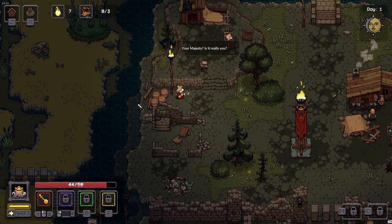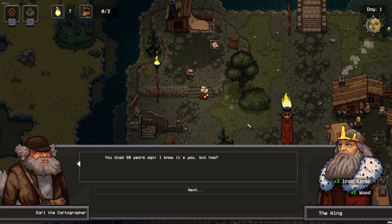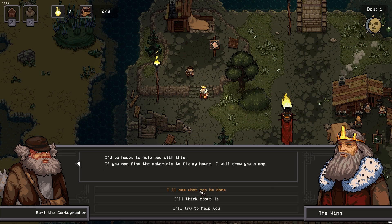Clear it. Nicely done. We recruit this dude. 'You died 50 years ago. I know it's you, but how?' He is a cartographer — that's going to come in handy. You always need a map. 'So it's been 50 years — that's why it's all in shambles. Looks like a disease did not abate even after my death.' 'No cure has been found. Some simply survived. No one knows why.' 'If you can find the materials to fix my house, I will draw you a map.'